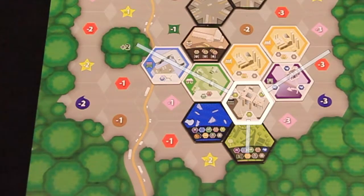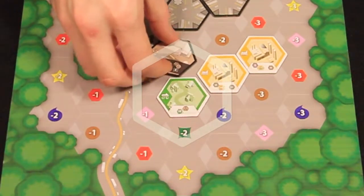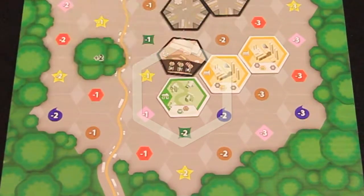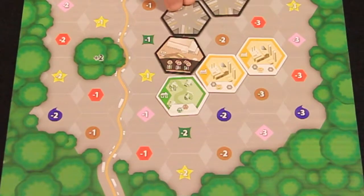Park tiles give players bonus points at the end of the game. The residential zone allows players to place a school tile in an adjacent space. The new tile may stack on an existing school tile. A stack of three school tiles is worth eight points at the end of the game.